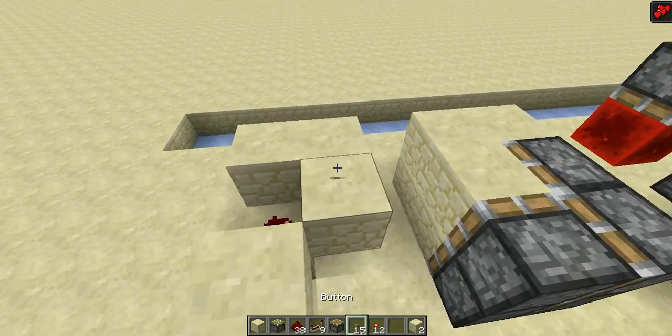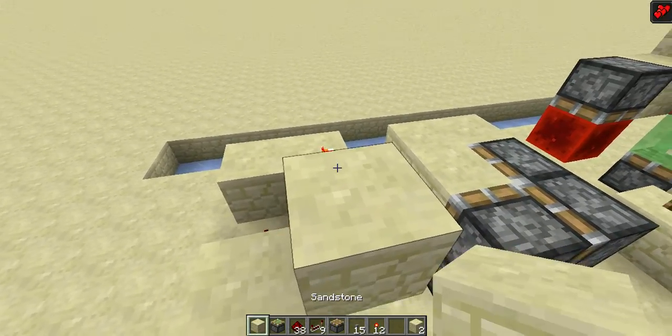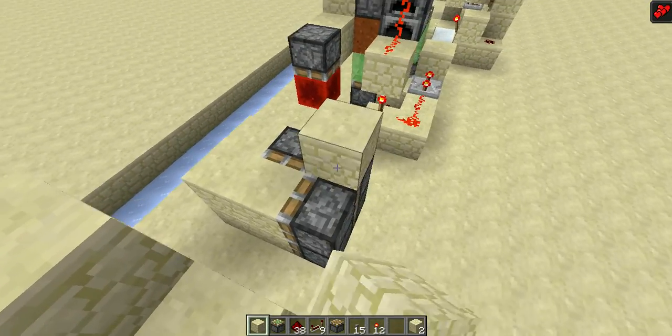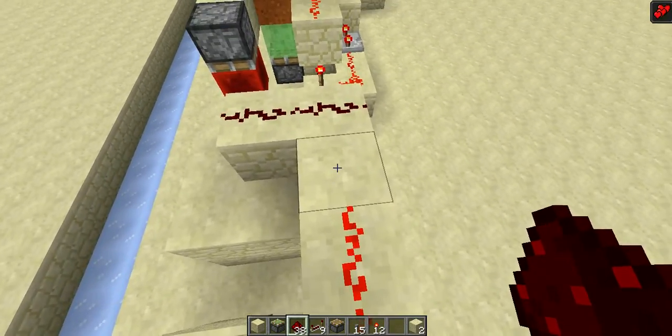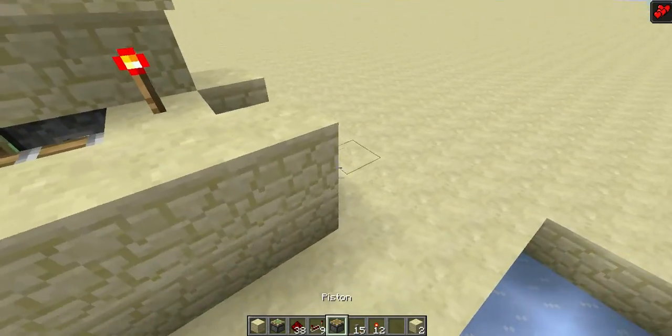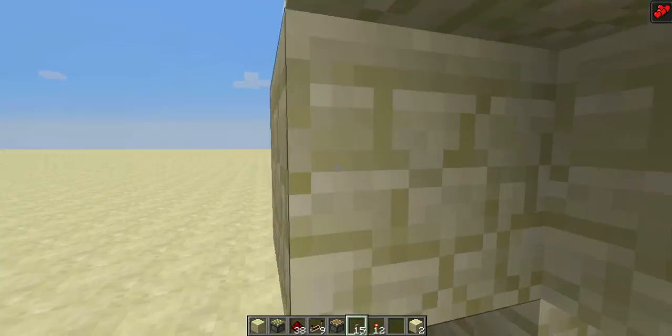Place a redstone here and a redstone torch here, then just place a block and a block here. Then put an L shape, and then two redstone and two redstone here, and then a full repeater. You want to place a button here and you can use the card.